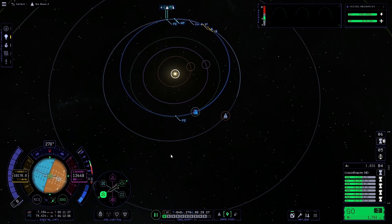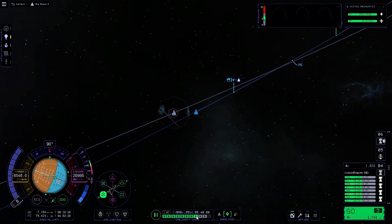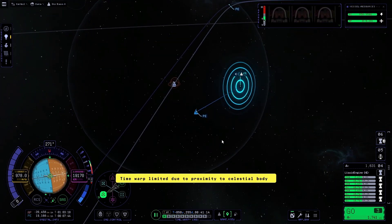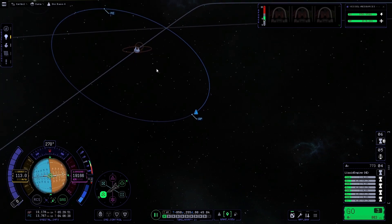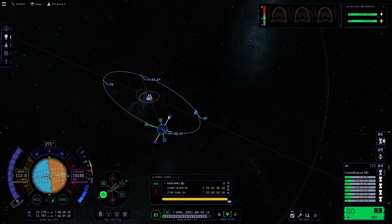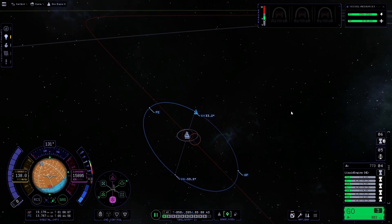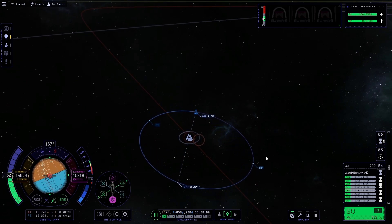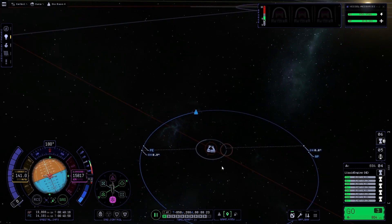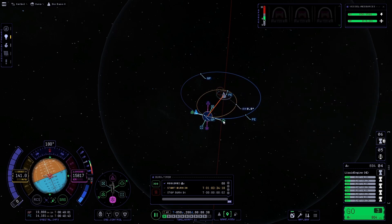There we go. We can warp out to our encounter and then down to the periapsis and do our retrograde burn. We'll go ahead and speed things up. Then we can fix our inclination here a little bit — once again just kind of seeing what I need. We'll go over here and burn Anti-Normal, warp a little farther, and then just eyeball this until we get our inclination where we need it. We'll start bringing our orbit in so we can get our encounter with Ike.